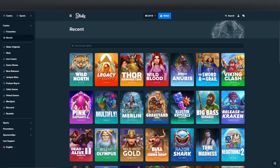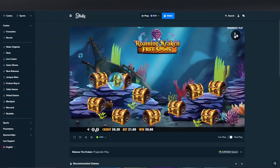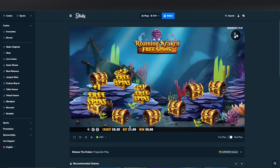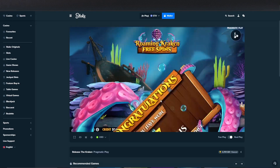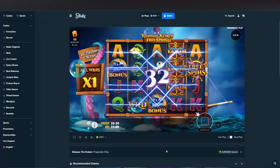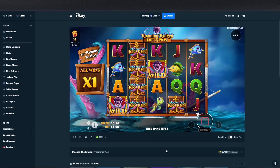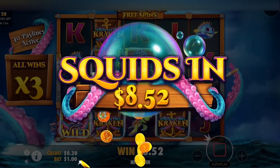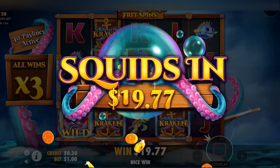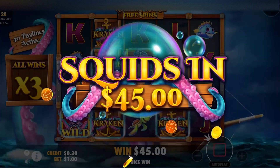We started with $1,200. We have 23 bonuses to open up, and we're going to be starting with Release the Kraken. Any money we make back from this, we're going right to the wager. We got 2 wilds on 1 spin — decent hit to start. That's the top symbol too, too bad it didn't go all the way.